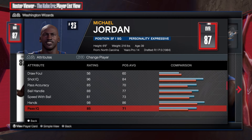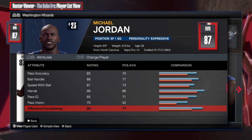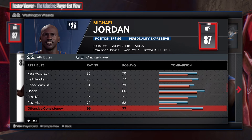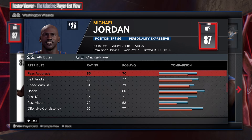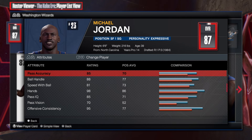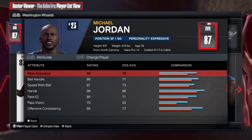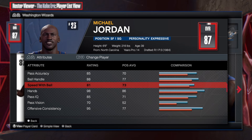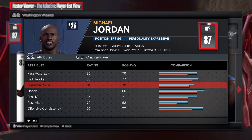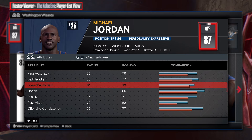This is what I thought was very interesting: Michael Jordan became a better passer the more he aged. Look at this - pass accuracy 85, that is beautiful. 85 pass accuracy is absolutely amazing. 88 ball handle and 81 speed with the ball. This build is actually really great from what I'm looking at - to be 39 and still be able to hoop like this, that's amazing.